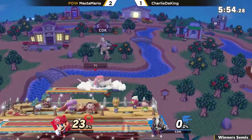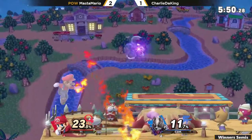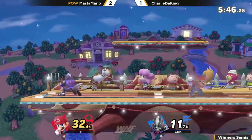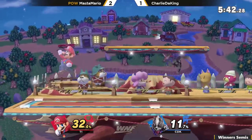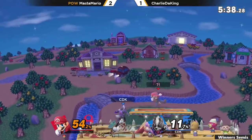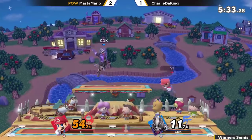Charlie the King losing another stock because he's forward-tilting Master Mario's shield — Master Mario knows the distance on that up smash and is really taking advantage of it. That's kind of hard to work with too, because Mario doesn't really have the craziest range on block. Sometimes you just have to hold the fact that Wolf's forward smash just happened, even if you block it.